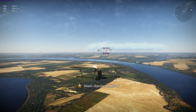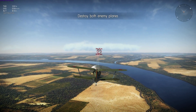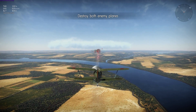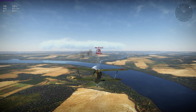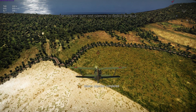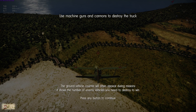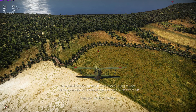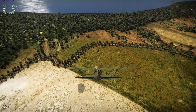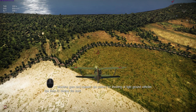Yeehaw! Do guns overheat in this game as well? Excellent, the hostile planes are down. While fighting you will often encounter enemy ground equipment. The ground vehicle counter shows the number of enemy vehicles you need to destroy to win. Machine guns and cannons — interesting.